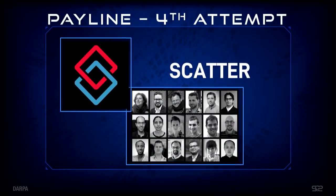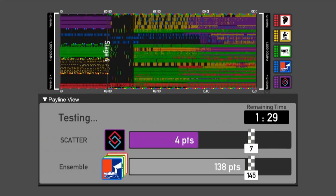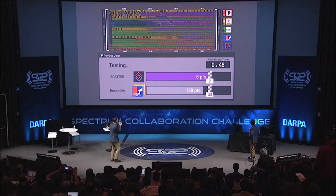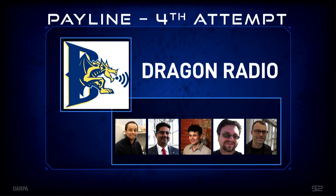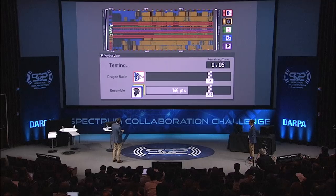Team Scatter's fourth attempt: Scatter comes on, the ensemble falls back but they're still doing pretty well — still in the ballpark of where the ensemble needs to be. If Scatter can figure out how to put more points on the board... kick it in, Scatter! Less than a minute left. Oh my gosh, we'll go to nail biters. Moving to Team Dragon Radio's fourth attempt — some points briefly out of the gate, just like last time. But I'm not seeing it sustained. The ensemble similarly not able to get back to where they were.